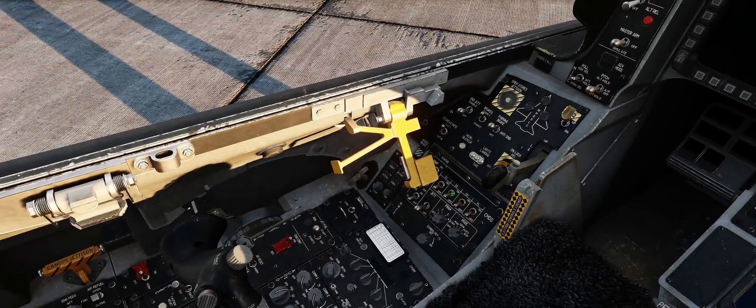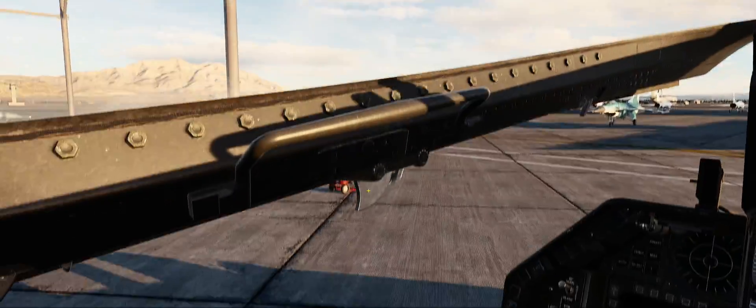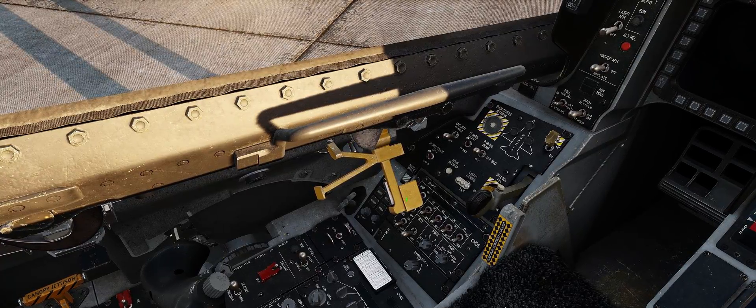Over here on the left side, right underneath the canopy rail, you're going to see the canopy switch. Just left click and hold that down. The canopy is going to start to drop. You keep holding it until the latches fully engage, and then you can let go. Left click on the spider handle here to close that.